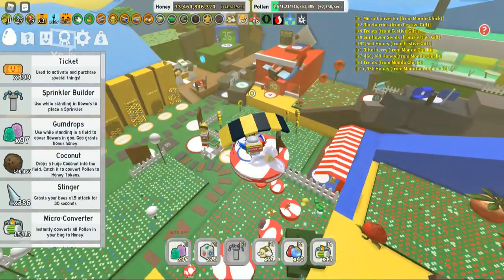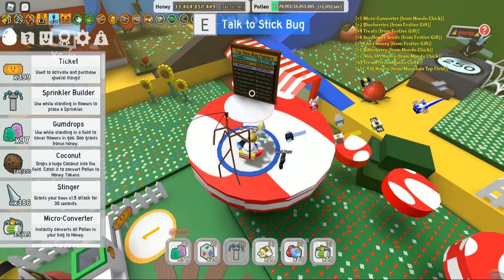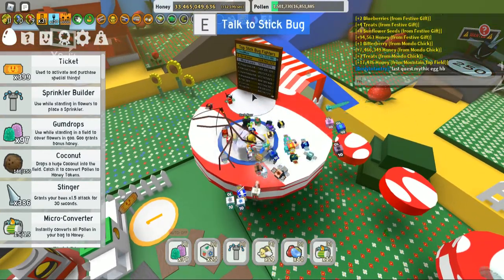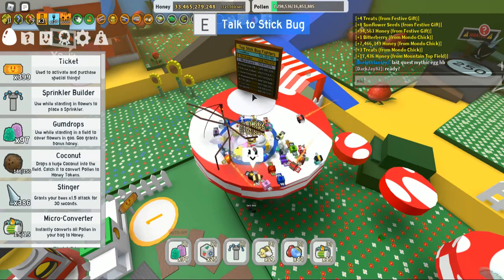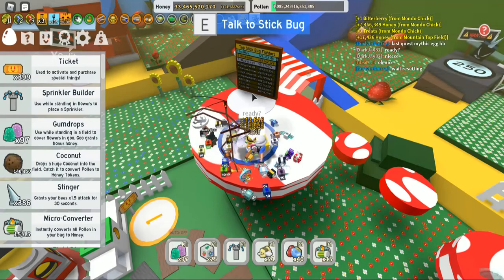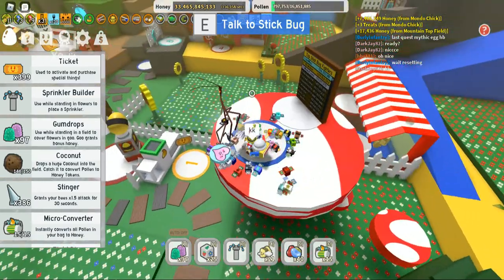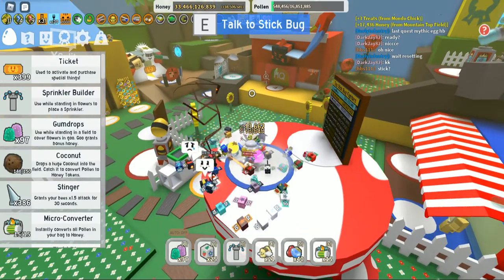The Stick Bug Challenge is — once you've gotten one of your translators from the Science Bear, you can start a Stick Bug Challenge. I'll just see if my friend is ready. It's just resetting, so I'll give him a sec.